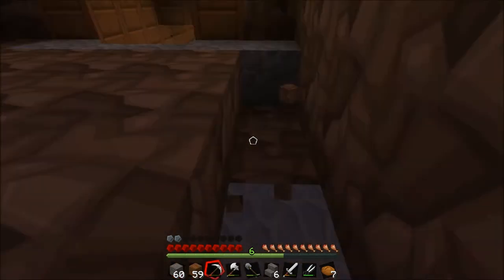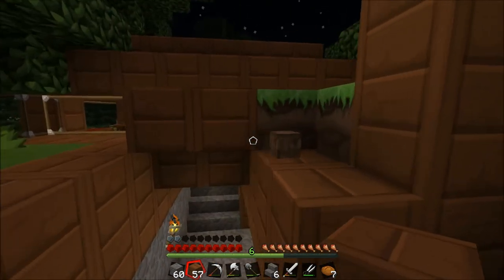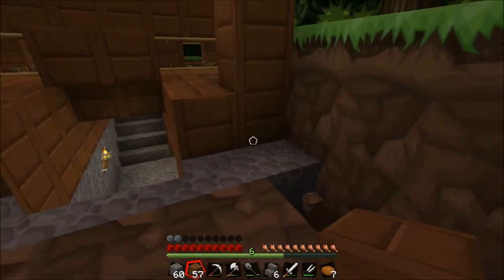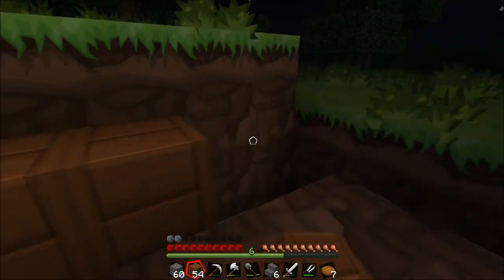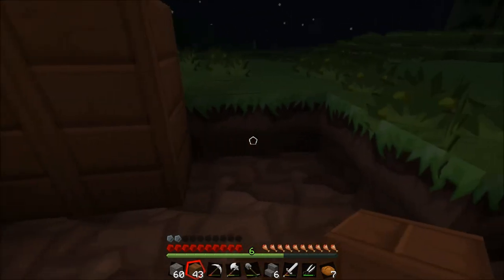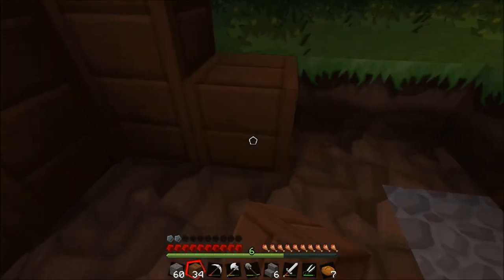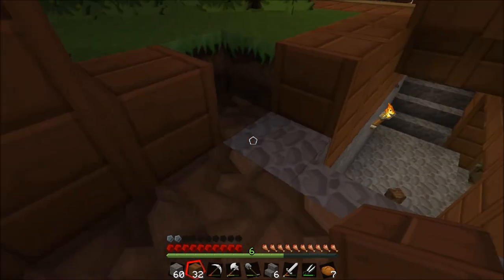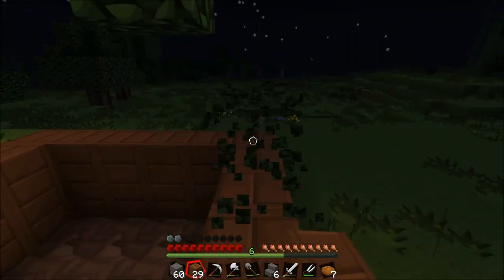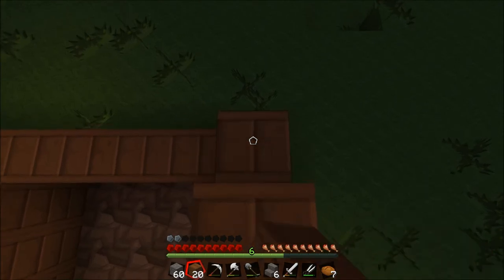I'm gonna do wooden walls, to match with the rest of the house, because I am a design goddess-ish. That's cleaned up. This will be the house — not the house, the bedroom. I won't have any windows; this will be a dark room for sleeping, obviously. I'll make this room three high. I might make a wooden roof as well to match the rest, like the chicken coop, even though the wood's not the same.